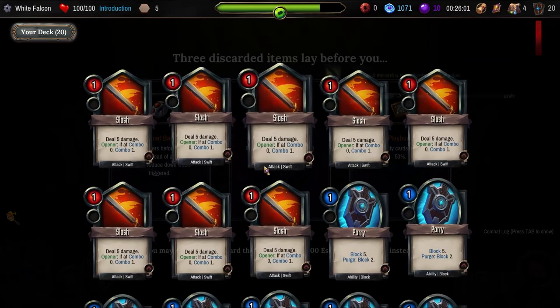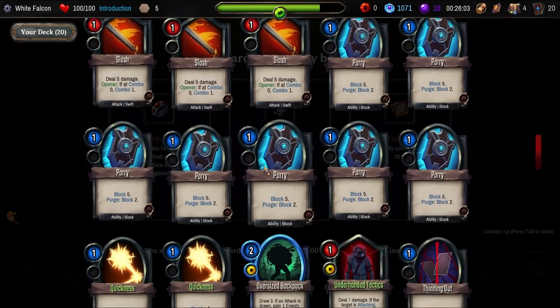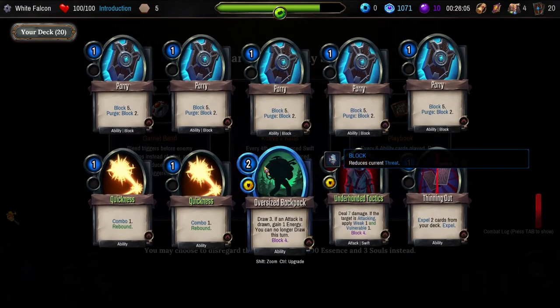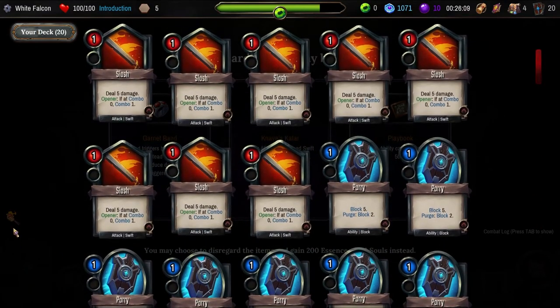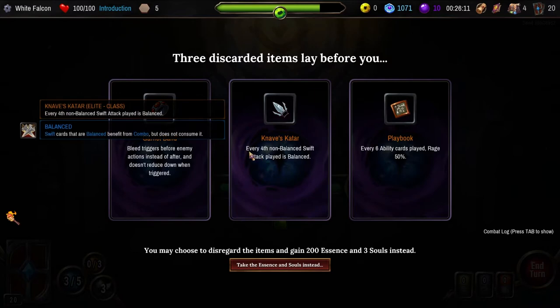We'll probably have a look here. None of them are balanced actually. Every fourth non-balanced swift attack played is balanced. Swift cards that are balanced benefit from combo but does not consume it. So that means every fourth card will gain balance — like our combo, like our special — which means it won't use these stacks and we can do it twice.